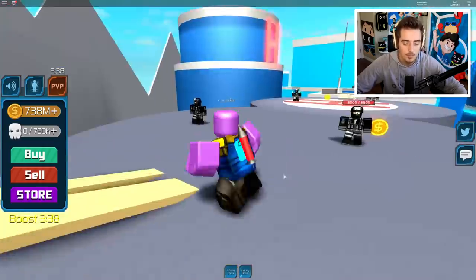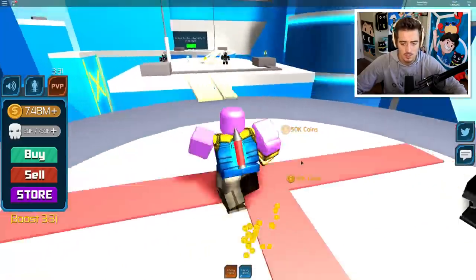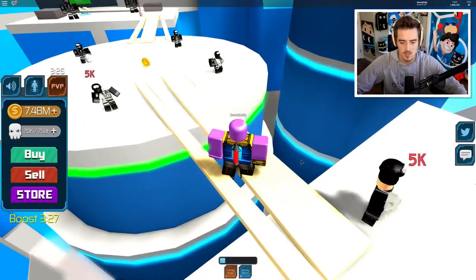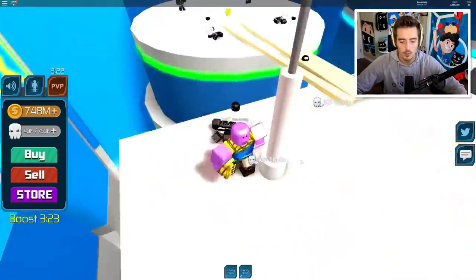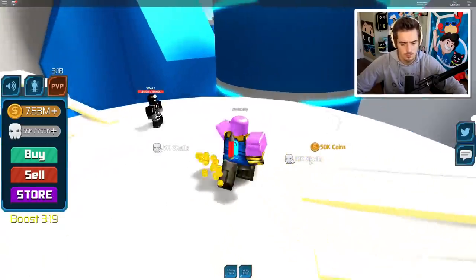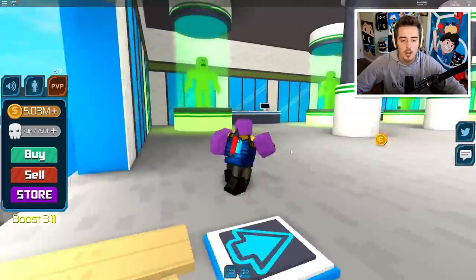Now let's teleport to the skyscrapers. It's just so satisfying - I know we could just move on, but it feels so good. Many skulls - 10,000 to be exact. And now 2.5 million unlocked! On to the Ava Laboratory. This place looks so cool, I really love this build.